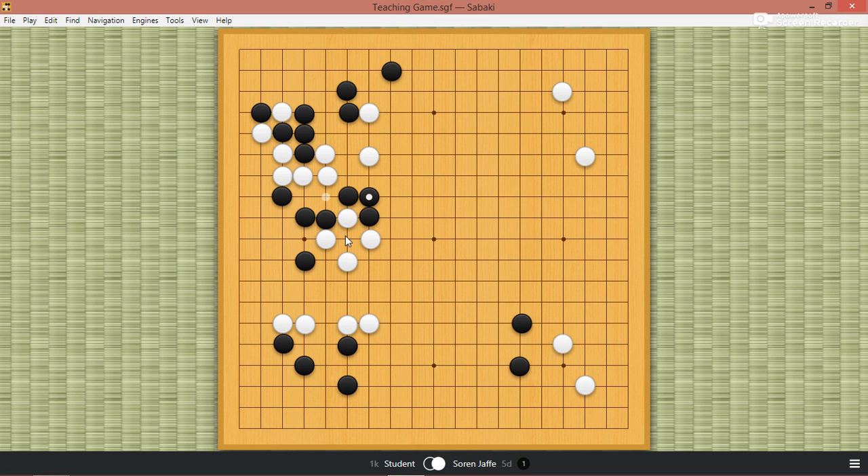Now, if white just connects, black will connect, and we'll have another running fight. And it still seems pretty even. But white makes a ko. So black takes a ko. So I was thinking about this for a while. Because when black wins the ko, white's upper left is very weak.